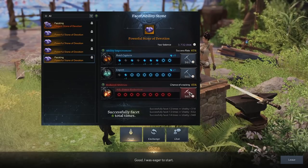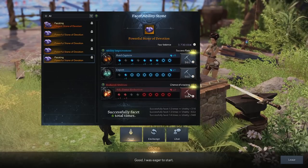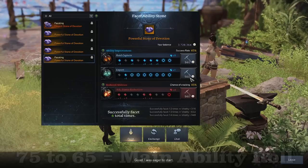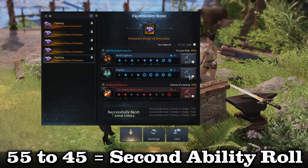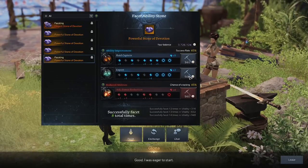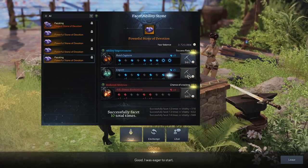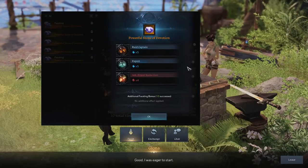It's all RNG at the end of the day, but here is a general rule of thumb: anytime I'm between 75 and 65 probability, I will roll for the main ability that I need. If I drop down to 55 on those successes, I will then roll into the second ability I would want. Although I may or may not need it, it just has to work — this helps juggle between the negative effects I don't want and the abilities I do want.